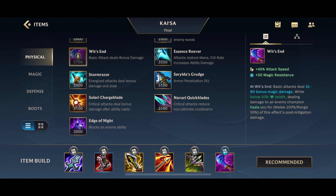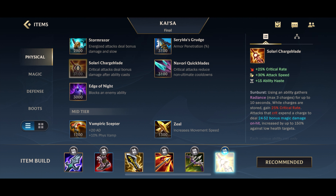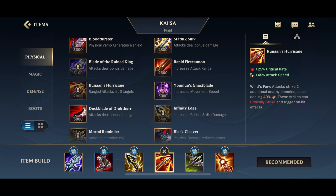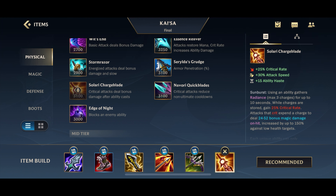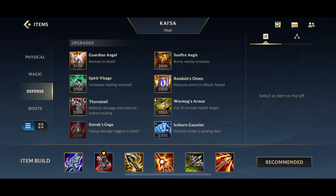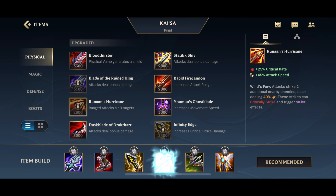There is another option: instead of going for something defensive as your last item, you can actually go for Solari Chargeblade. Blade of the Ruined King is not a crit item, so when we go for Infinity Edge and Runaan's Hurricane, we're only at 50% crit. If we substitute Guardian Angel with Solari Chargeblade, we'll actually be at 100% crit. This works in the opposite direction as well — if you go for the Chargeblade build, when GA is done, you can go for Runaan's Hurricane instead to also hit 100% crit. Personally, I prefer to go for Runaan's Hurricane and then GA last.